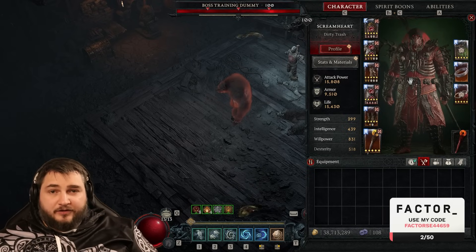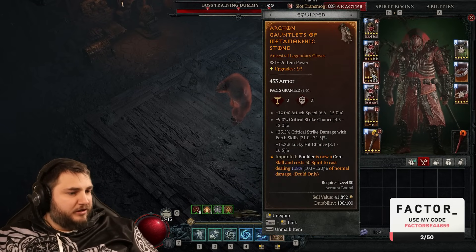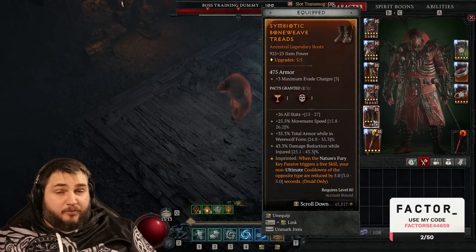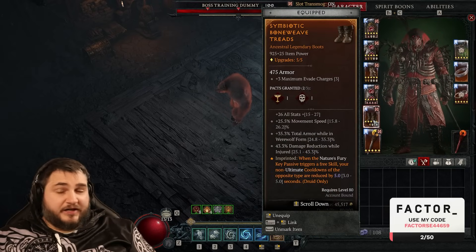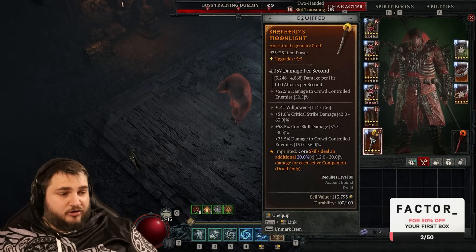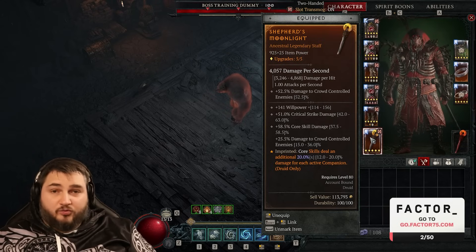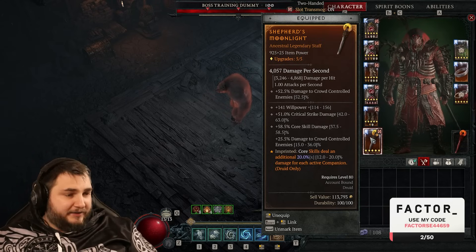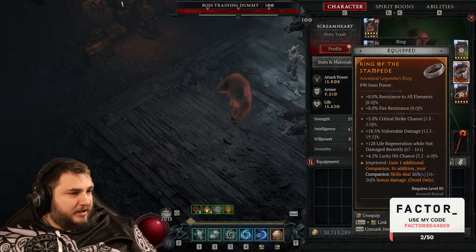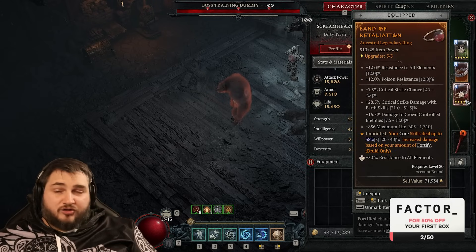All stats are listed in detail in the build guide. On the gloves you want attack speed, critical strike chance, and lucky hit chance. On boots, movement speed, all stats, willpower, and whatever other useful stats you can get. On the weapon, you want damage to crowd-controlled enemies, then critical strike damage, core damage, vulnerable damage, willpower, or all stats.